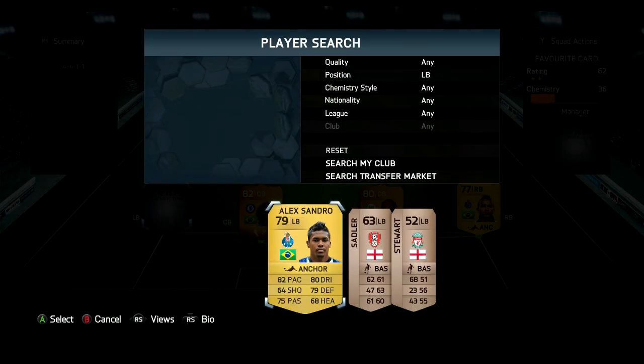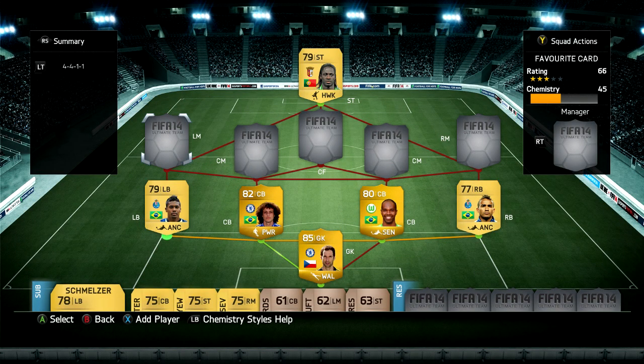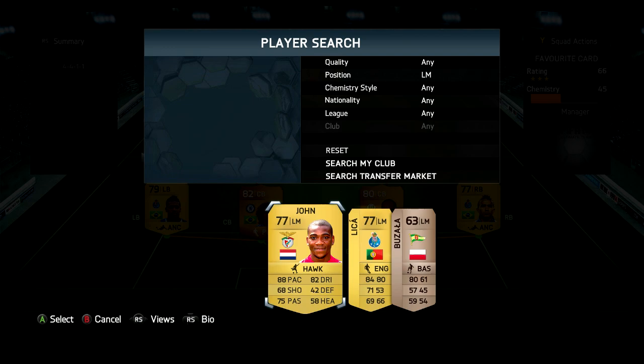I love looking at this squad builder page by the way. It always looks nice going on retro FIFA. Alexandro comes into the team at left back — a very Brazilian looking team so far, especially with the defence.